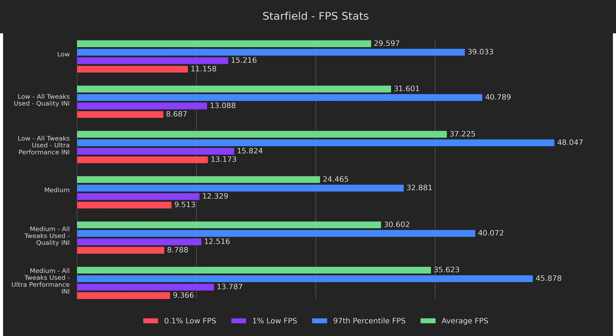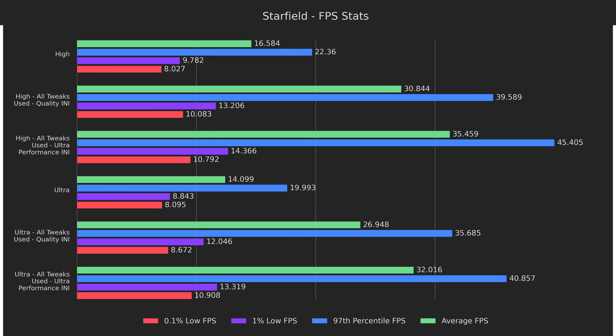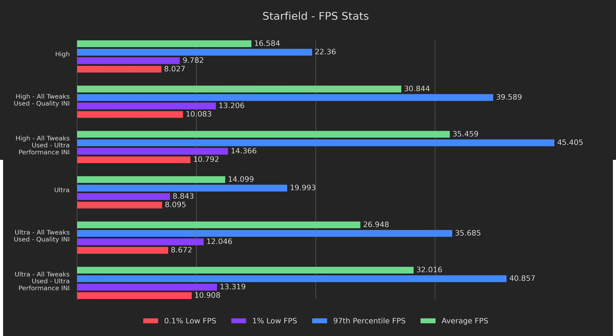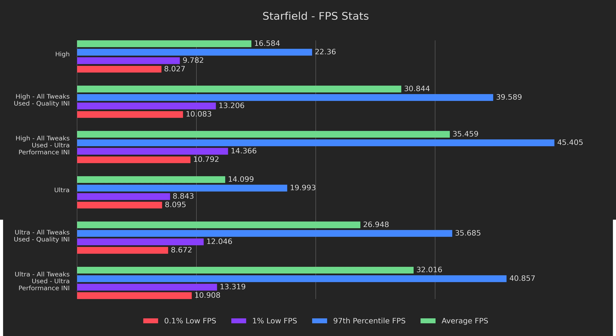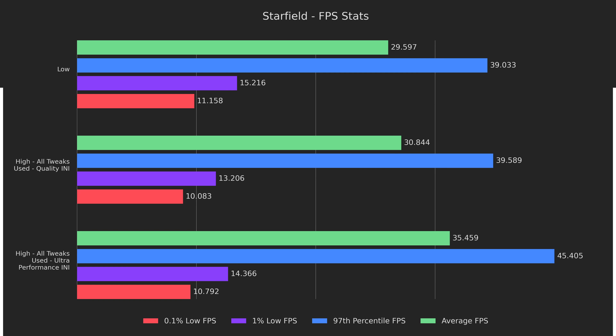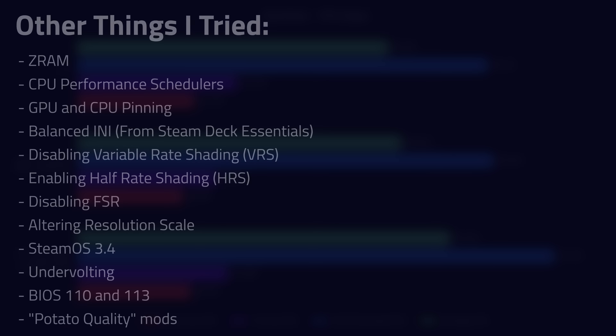To recap our video thus far, we were able to increase the average performance by 26% on the low preset, and a huge 46% on the medium preset. Unfortunately, the lows just don't budge, and there doesn't seem to be anything to be done aside from a game update, but I'm very happy with the average and 97th percentile gains. Looking at the high and ultra presets, the high preset more than doubled average frame rate and 97th percentile, while the lows improved by 45% and 34%. The ultra preset also doubled the averages and 97th percentile, and increased lows by 51% and 35%. As a final illustration, here's the high preset running better than low did without any tweaks. My only wish is that Bethesda would fix the stuttering present during asset swaps.